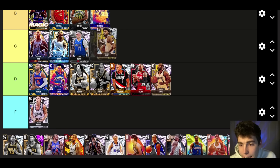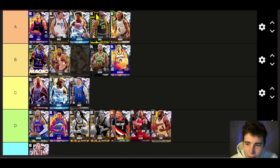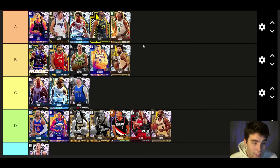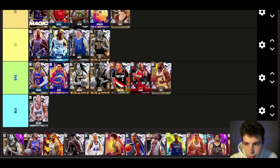Marcus Smart is up next. You could have gotten him for free a couple weeks ago by logging on every single day. If we have Donovan Mitchell at B tier I've got to throw Marcus Smart at B tier too. I do wish he was a little taller at 6'3", but what he can do on the defensive end of the court will impress you. Offensively I wish he was a little more talented, but the card is still really good.